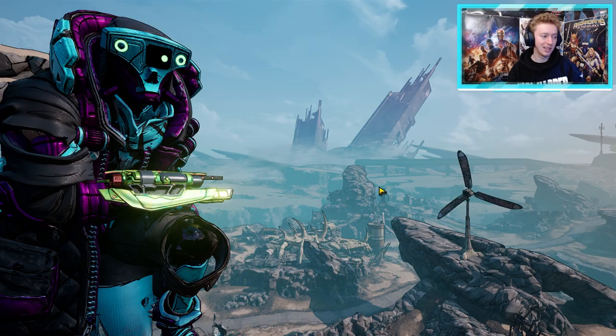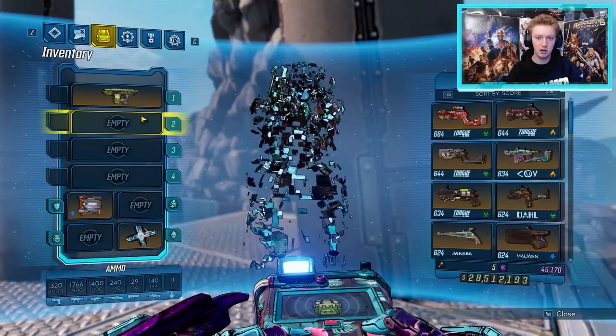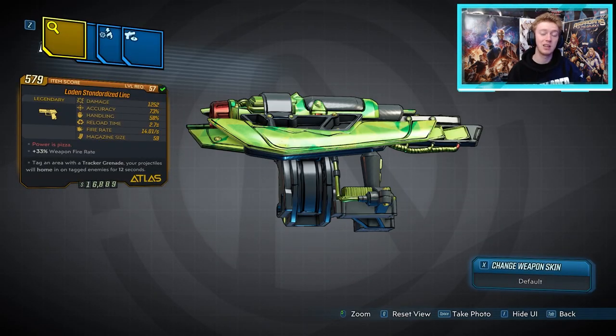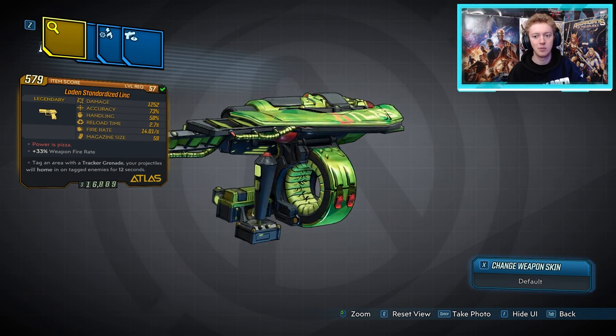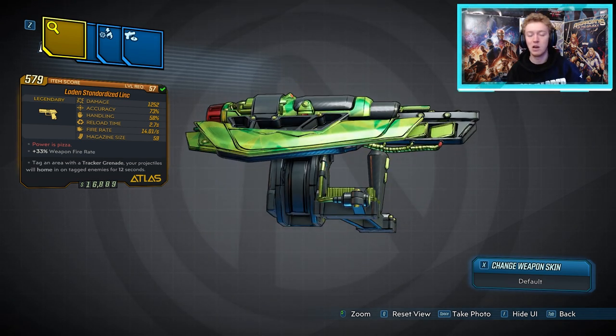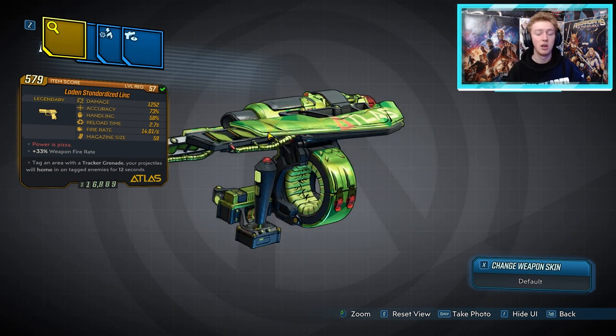First up is the Link Pistol — it's an Atlas pistol, the one currently in my hand. It's at level 57, it cannot come anointed, and it cannot come in any elemental type. The one thing about this is you can farm a boss for it, but you do have to have a side mission completed to unlock that boss first.